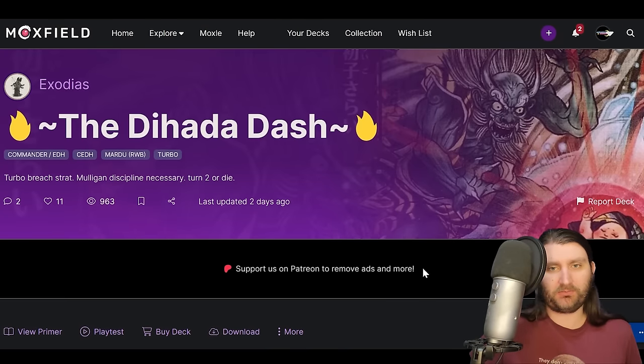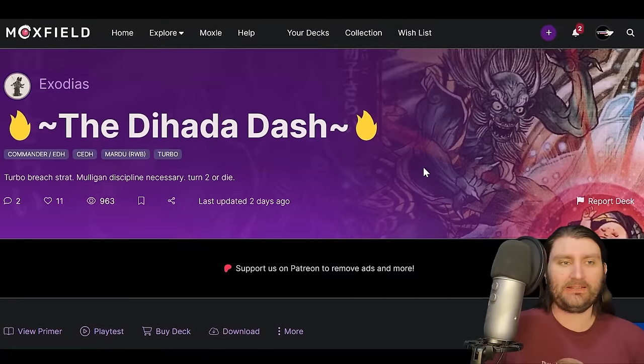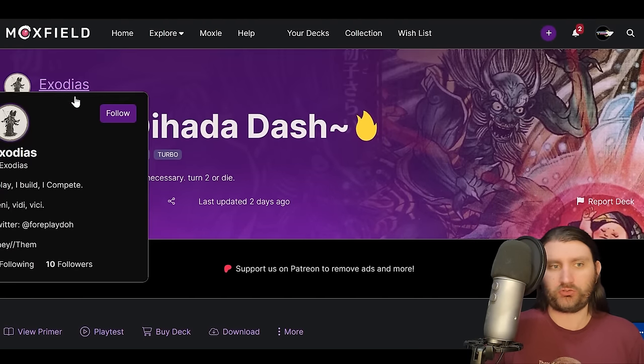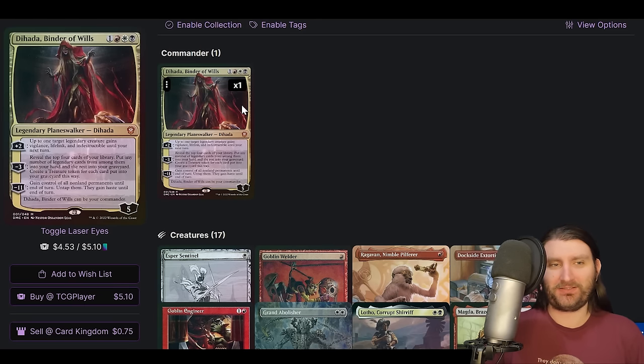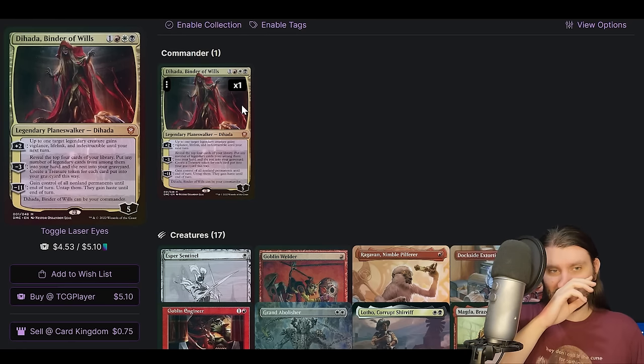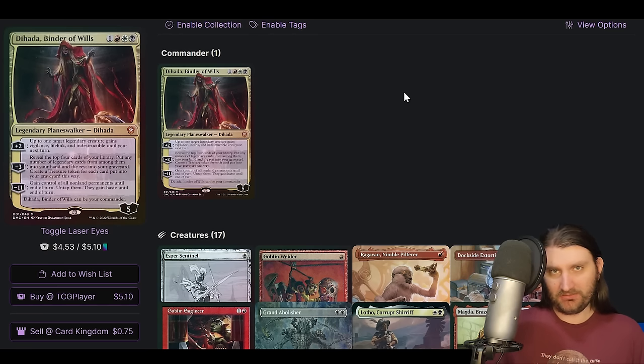Last for this pod — this is a bit more of an established deck, but I want to talk about it because I haven't got to do a lot of talking about this list, and it's just a really sick commander. That is Dahada — we're looking at the Dahada Dash by Exodius. Turbo Breach strategy, mulligan discipline necessary, turn two or die. Dahada is a really sick commander that super fuels Underworld Breach. Its main ability — it's a four-mana Planeswalker, Mardu. Minus three: reveal the top four cards of your library, put any number of legendary cards into your hand, the rest in your graveyard, and you make a treasure for each card put in your graveyard. It can be mana neutral — you play this, minus three, mill four, make four treasures. You didn't even spend any mana, you just got four cards in your yard. Lines up very well with Underworld Breach.